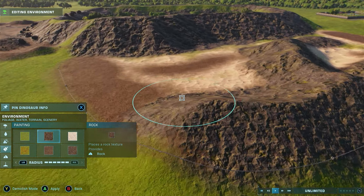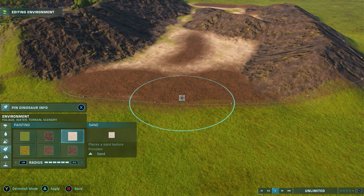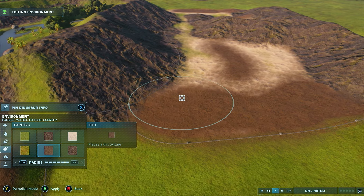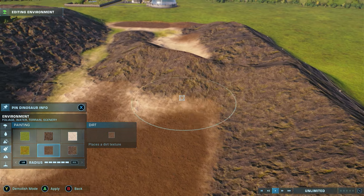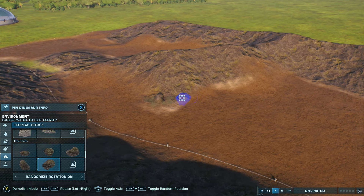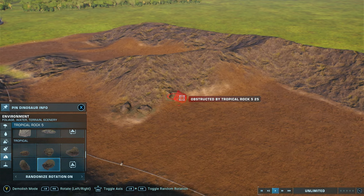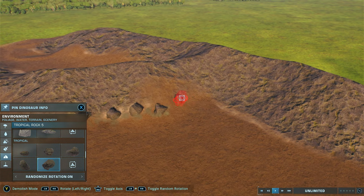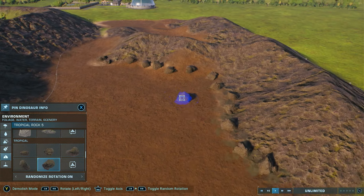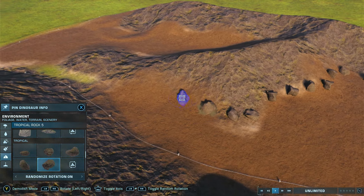These colors are looking pretty ugly. I don't know if I'm a fan of having the sand mixed in with all of this — at least not that much sand. I might just fill it in with more dirt. And a big thing we can do is fill this in with as many rocks as I possibly can to really make the place look jagged and rough, and try to make it look as much like the movie as I can.